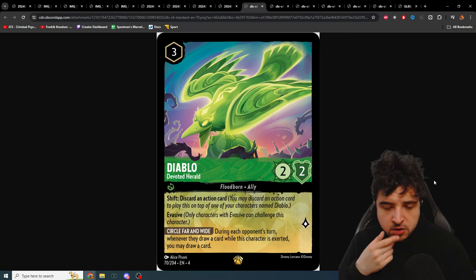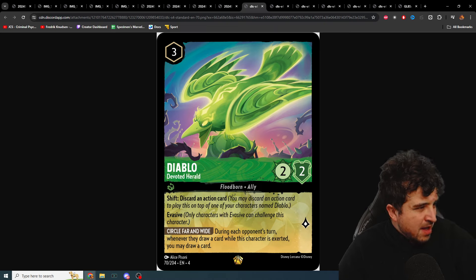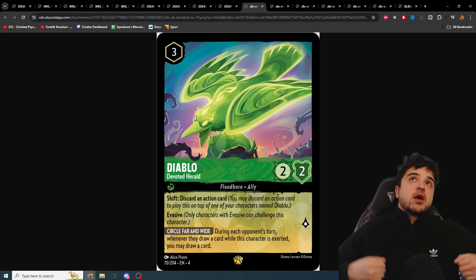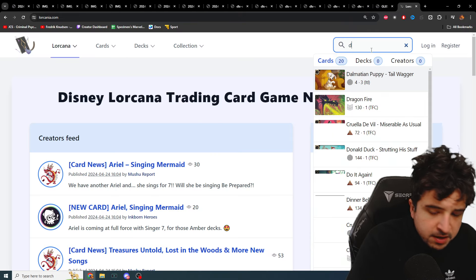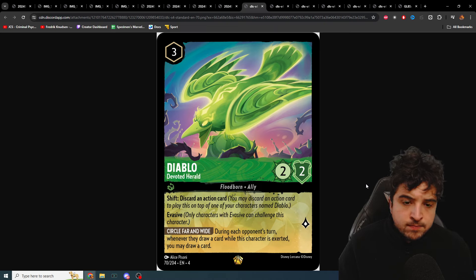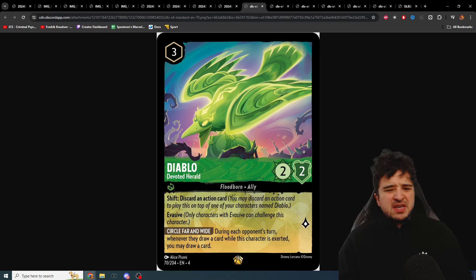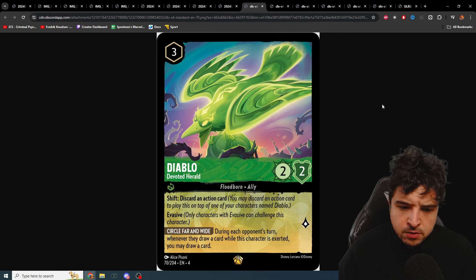In theory you could play this on turn one, discarding a Fire the Cannons or something, but you'd need to shift onto Diablo. There's currently just that weird purple Diablo which is a bad card. You could use Morph as a target too, but it needs to be exerted so the shift part doesn't seem that impressive unless more Diablos are revealed. Very interesting and fascinating card — I don't think it's as good as it looks, but still very good.